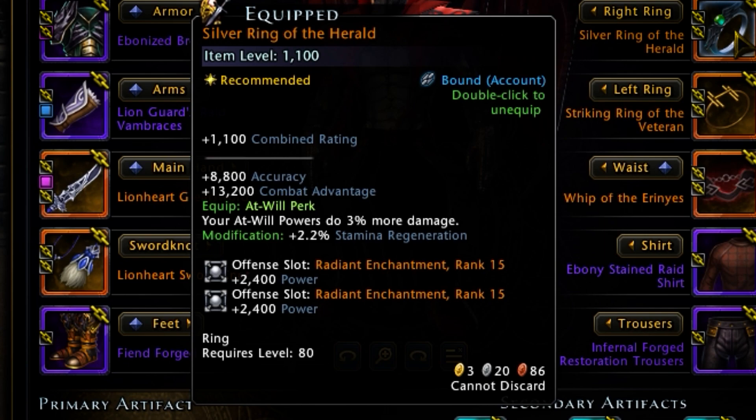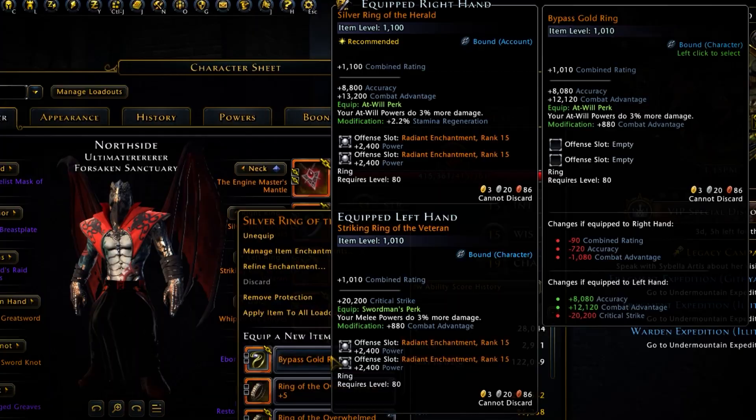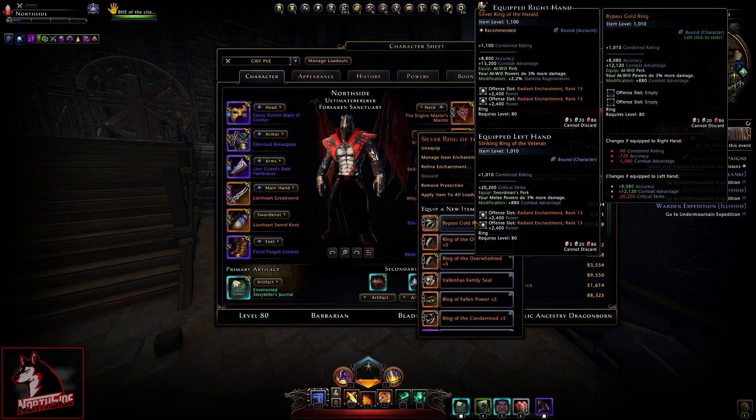The Silver Ring of the Herald is not a free ring. It has 8,800 accuracy and 13,200 combat advantage. Its equip power is the At-Will Perk — your at-will powers do 3% more damage. Comparing it to the Bypass Gold Ring, it has a little more combined rating, a little more accuracy and combat advantage, but it has the same at-will perk: 3% more damage. So don't expect four or five percent — it's essentially the same ring as the Bypass Gold Ring with slightly more stats, but damage-wise still 3% more.